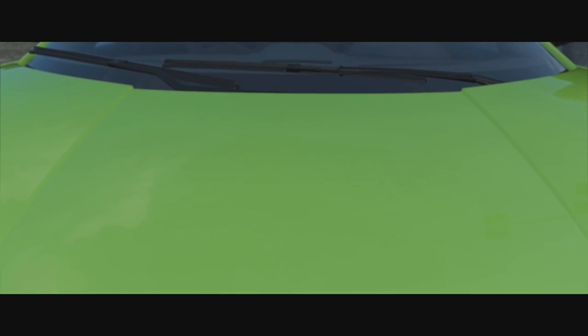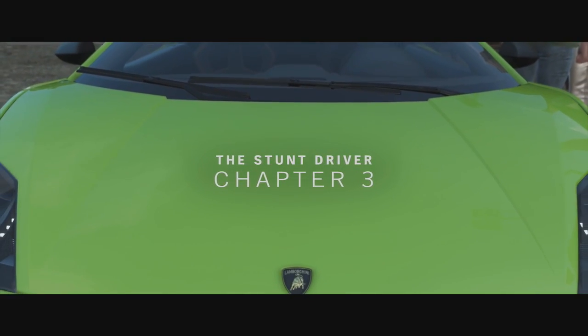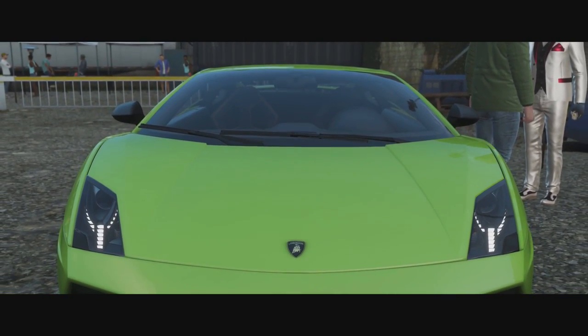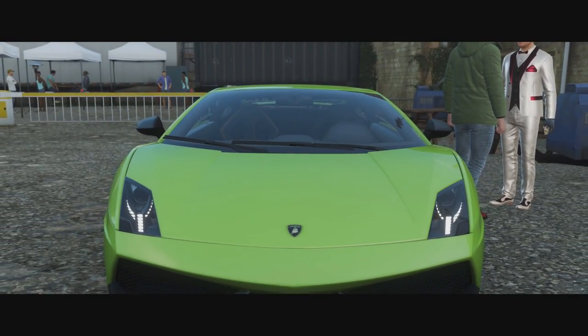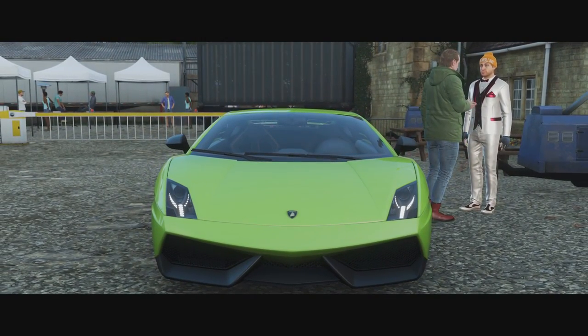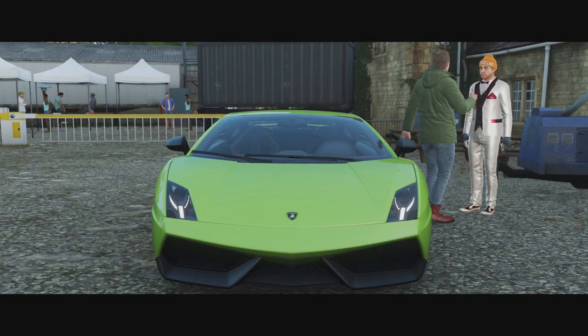As you can tell, the Dodge Demon is actually in the game, but you have to unlock it using the Stunt Driver. As you can see, I'm doing Stunt Driver right now, and you've got to get three stars in all of the actual storylines in the actual chapter, in all the chapters. It's just like the G63 6x6 — you have to get all three stars.